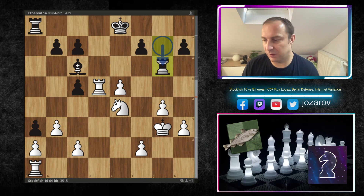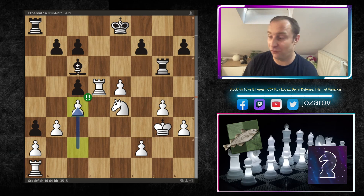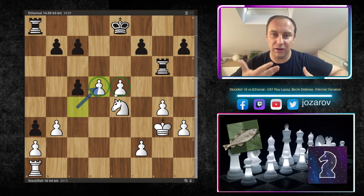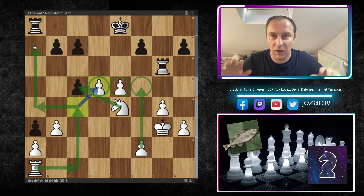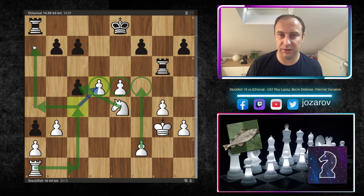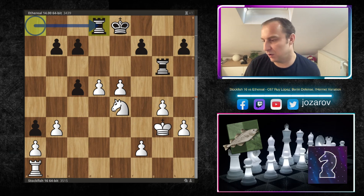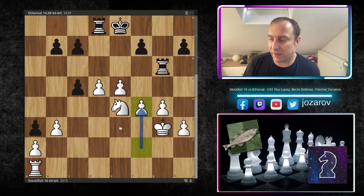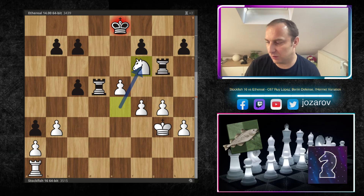So rook to g6 was played by Ethereal — they didn't want to enter that wild tactical sequence. But Stockfish simply supports the rook on d5 further with c4. Really wild stuff. Now comes bishop takes d5, c takes d5, and Stockfish gains a healthy, mobile, dynamic pawn structure in the center. Of course f4 is coming, f5, the pawns are rolling, c5 is weak. Black's rook on g6 is out of the game and not in optimal shape. Rook to d8 by Ethereal tries to get the rook into play, but now f4 — sacrificing the d5 pawn to get the fork on f6. It was a desperate try. Rook takes f6 has to be played.